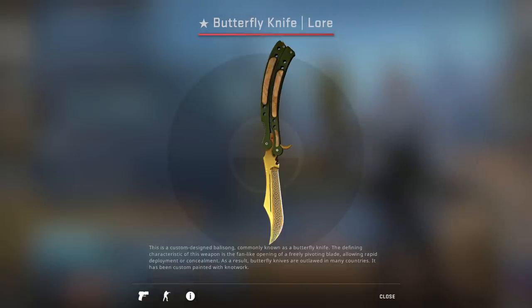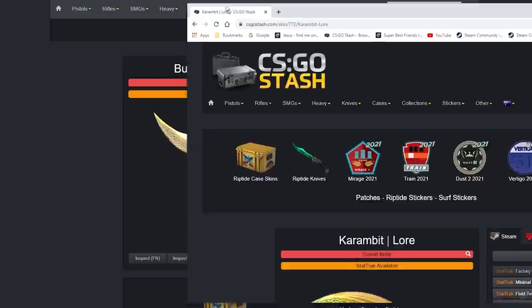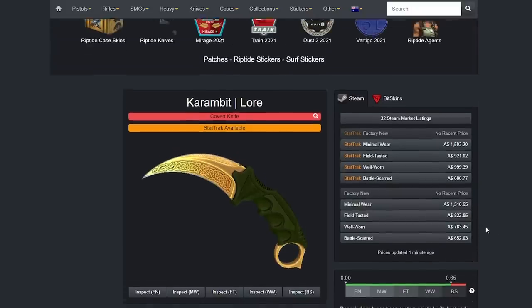And what do I mean by that? Well, have a look at this. As you can see, the float range for the Butterfly Knife Lore is 0 to 0.1, and this is actually not right. If we go to the Karambit Lore, for example, you can see its range is 0 to 0.65. This is a knife from the original Gamma case — it has a different float range.